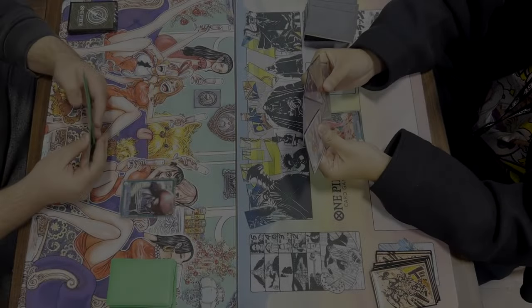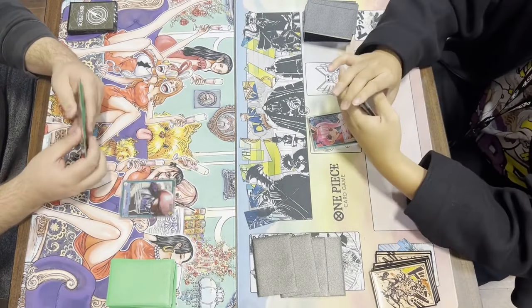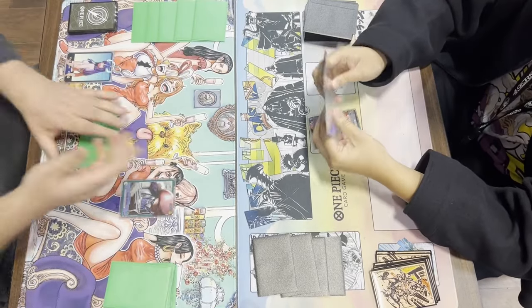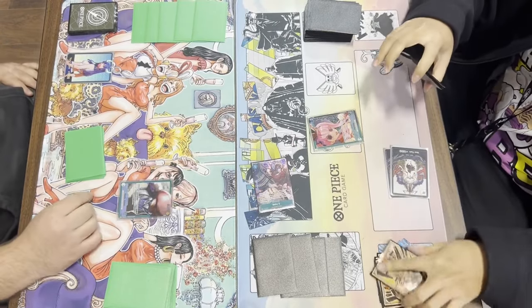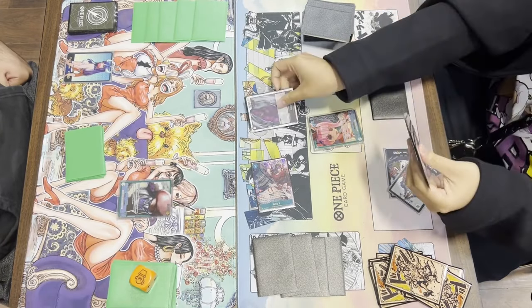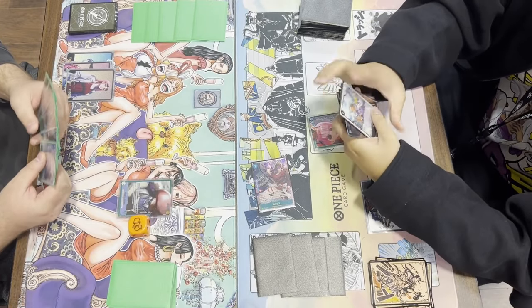Getting into Game 1 — looks like we're going against Black and Green Perona. Looking at the starting hand: baby five searcher, already a Moria in hand, which is probably the ideal starting hand. How is this matchup as a Hody player? It's honestly fine. You just don't want to play any of your 3-4s early if you can avoid it, because they'll just use leader effect to rest and swing into it. Looks like Perona is going second, which is definitely the curve they wanted.